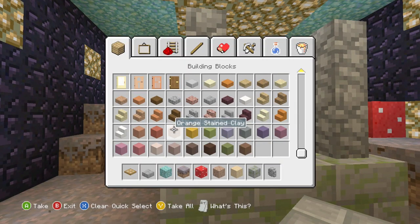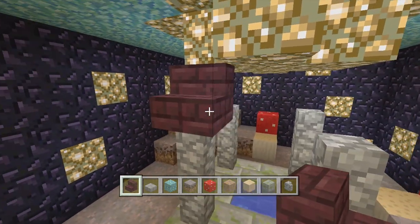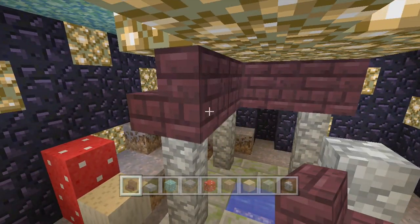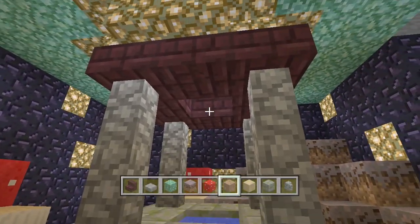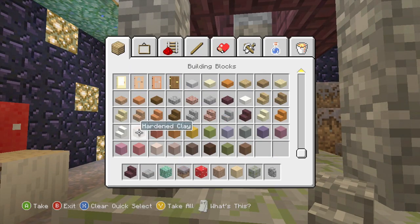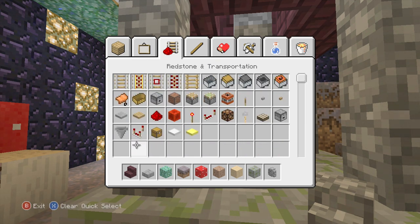Maybe stairs would look better. What colour stairs though? Should we try some nether brick stairs? I think we should try them - I'm gonna give them a chance. I always feel weird about using nether materials. I don't know if anyone else gets this, but because they're from the nether it just seems scary to use them. That makes no sense, but that's how I feel about it. But I do use it because it's a different material and I love using different materials.